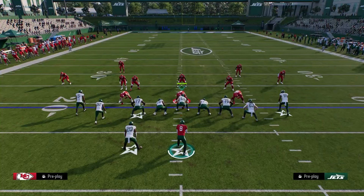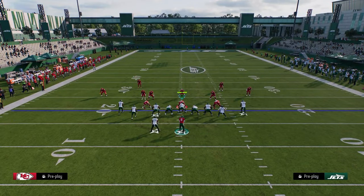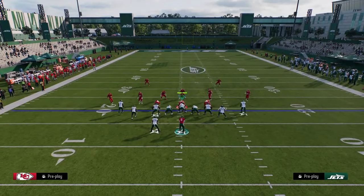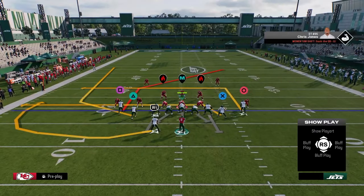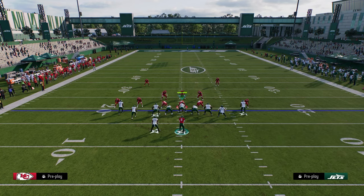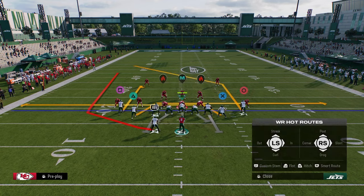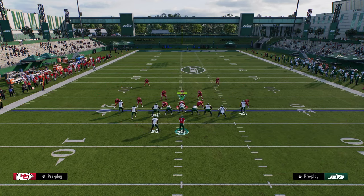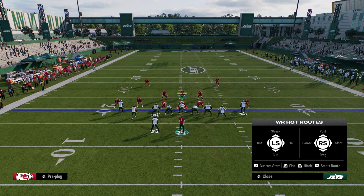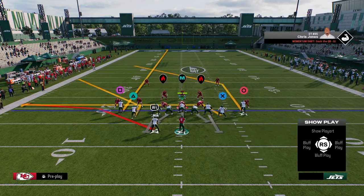The second setup we're going to go over is essentially how we can attack the left side of the field. This is going to be out of the play mesh spot. All we're going to need to do is: do that stemmed curl again to that outside receiver, corner route the slot receiver and stem him all the way down, then table route or flat route our running back — and it's going to look like this.